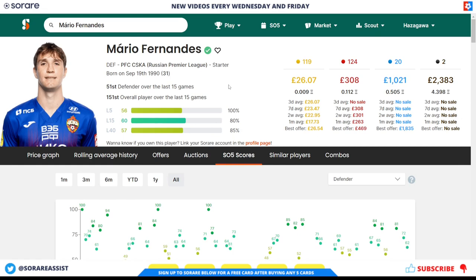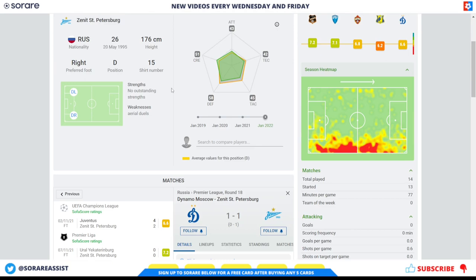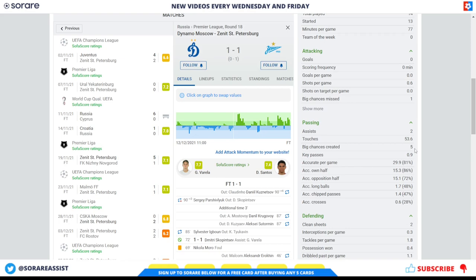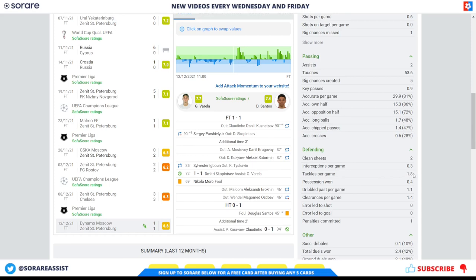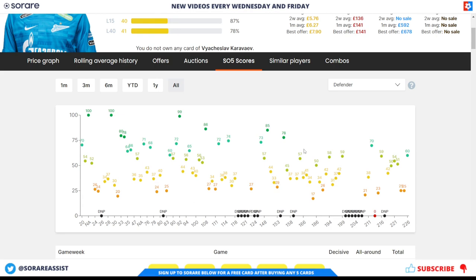Another good option is Zenit Petersburg's Vyacheslav Karivayev — a 26-year-old Russian who can play left or right of defence but generally plays on the right as shown by his heat map. He's started 13 games for Zenit this season, chipped in with two assists, and averages 29.9 accurate passes per game with a fantastic five big chances created. Tackles per game look good at 1.8. His limited card is around £5.62 and his rare is around £141. His scores show some fantastic numbers, though he has gone through a slightly poorer spell recently — if he can get back to his earlier form, these prices will look very cheap.